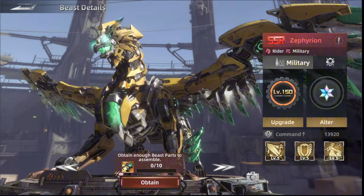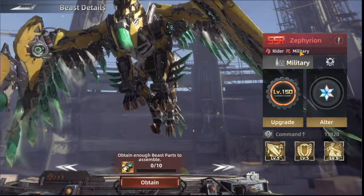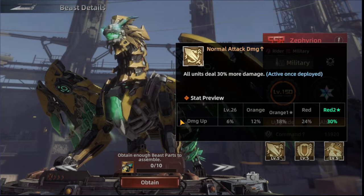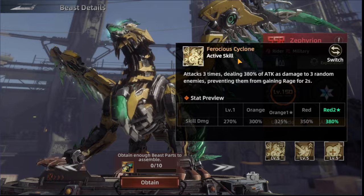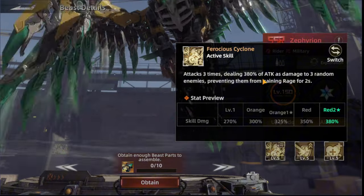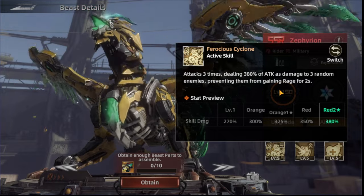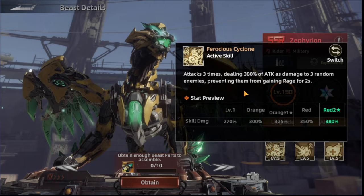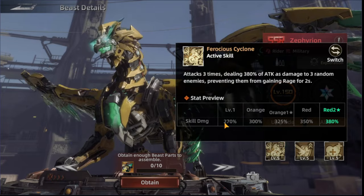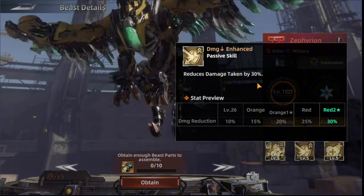All three beasts focus on specific unit types, but Zephrion's first skill also affects all units. For exploration, the first skill is Furious Cyclone. Every three turns it deals up to 380% attack damage to three random enemies, preventing them from gaining rage for two seconds — rage being what fuels their ultimate skills. It starts at a minimum of 207%.